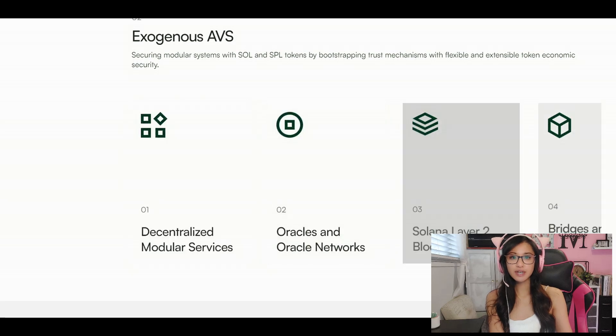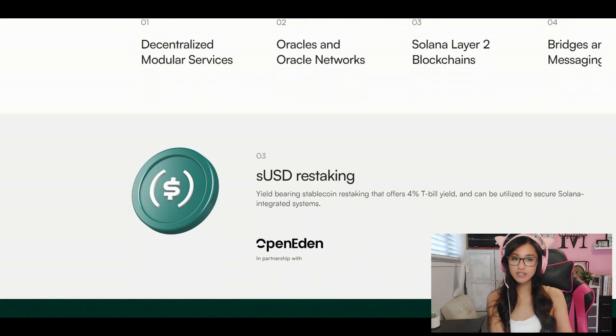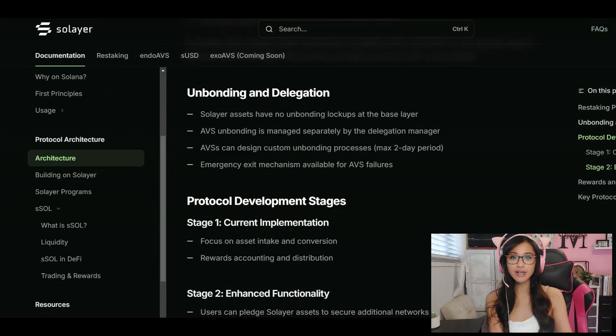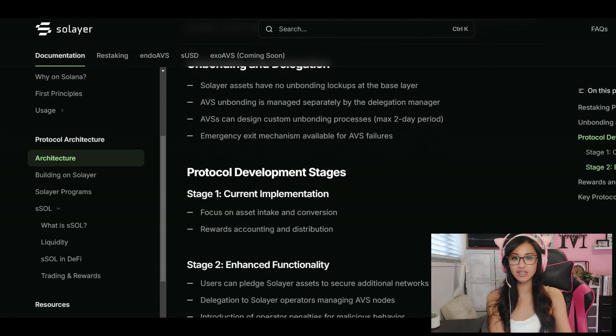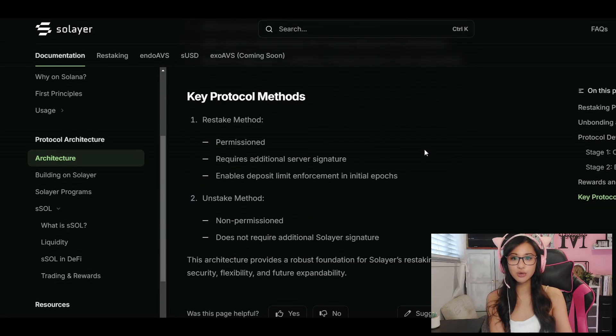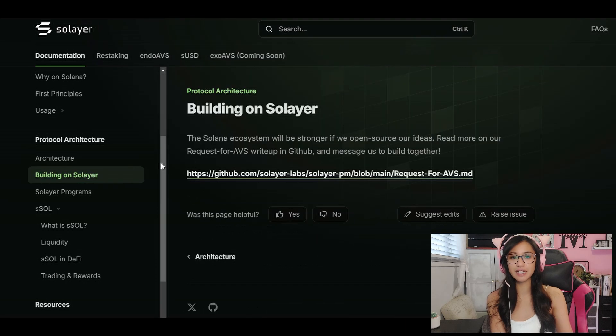It gets even cooler with Solaire's localized block space, a game-changer for developers. This feature provides dedicated processing power to dApps, crucial for resource-heavy tasks like gaming or AI. Imagine your app running smoother than ever, even when the action heats up. That's the kind of performance Solaire is bringing to the table, making it a go-to choice for high-performance applications on Solana.